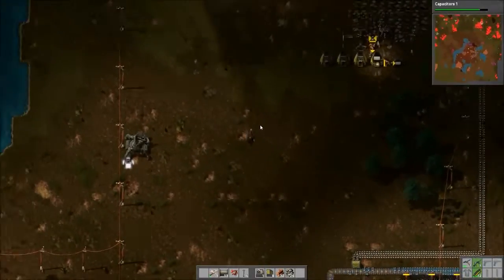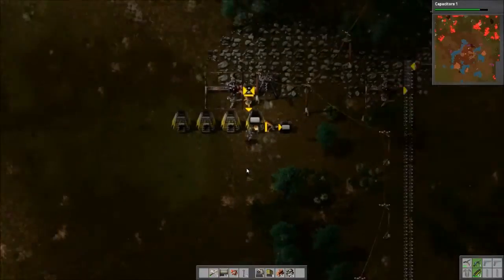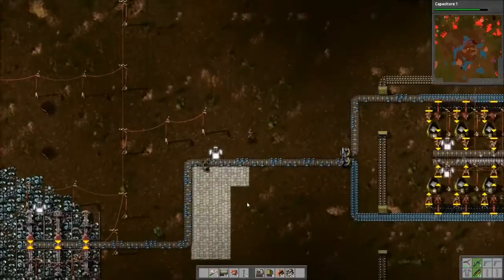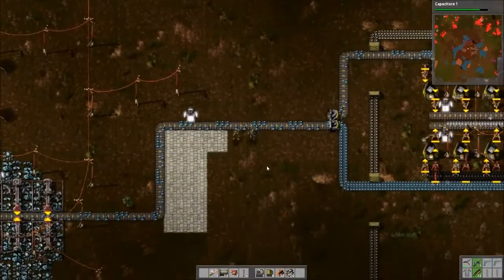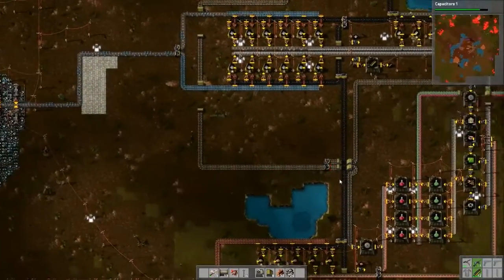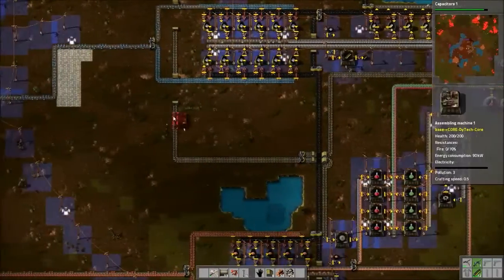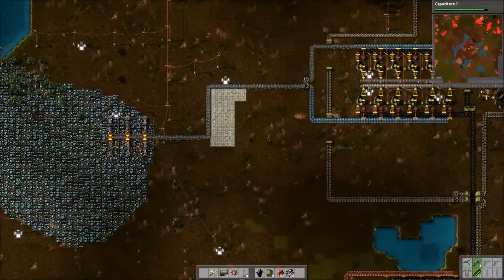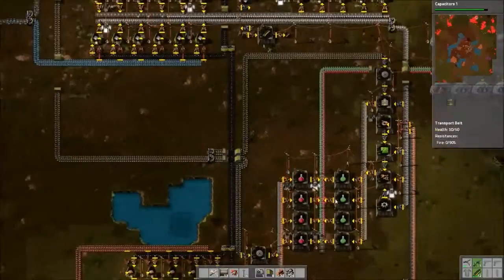Brain freeze — I put down this cobblestone path here on the road, and apparently you can't pick them back up, it's a bug. So now it's a permanent fixture of our base, this little area of road right there. That'll be there forever. Maybe I'll wait until we get better roads to put down roads. These ones only reduce friction by ten percent, which is kind of worthless — and it's only vehicle friction.